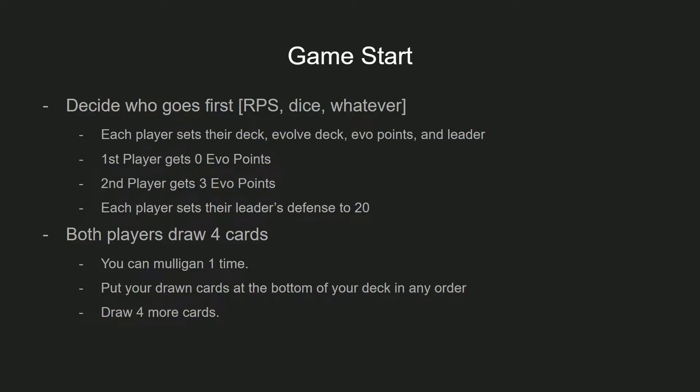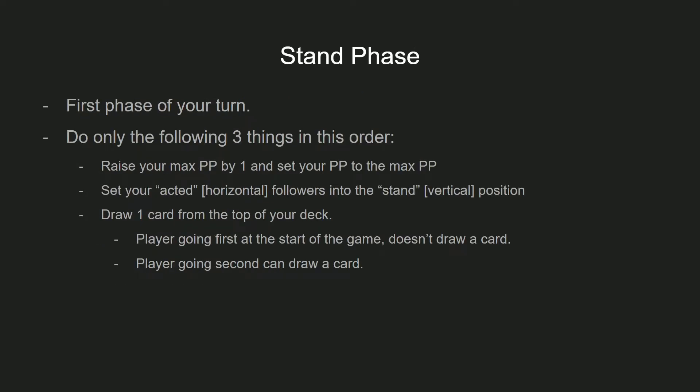Going into the phases of the game — to start your turn, you go into the stand phase. In this phase, you do three things in order. First, you raise your max PP by one and then set your PP to max for the turn, PP being player points. Then you unrest — or stand — your cards that are acted, changing them from horizontal position back to vertical. Then you draw one card from the top of your deck. Keep in mind that on the very first turn, player one does not draw a card, but player two does draw a card on their first turn.